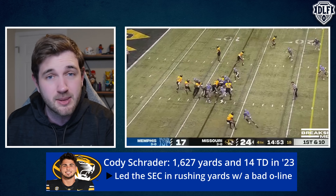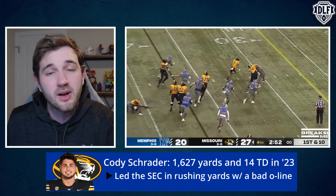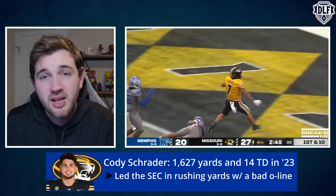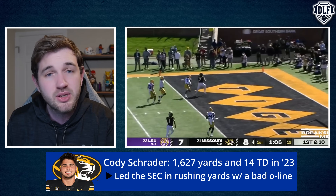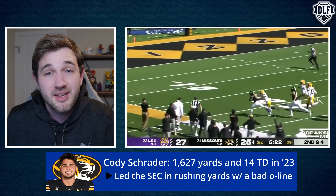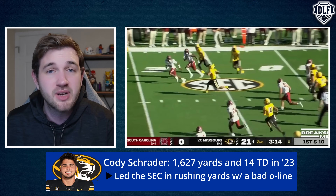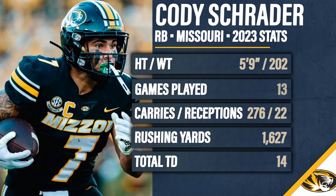Cody Schrader was used downfield very well as a pass catcher for Mizzou — he could get the check down or targets in the flat, but they also ran him on short routes into the midfield where he created space and got yards after the catch. His profile: originally a D2 player who absolutely tore it up, then walked on to Mizzou in what would be his junior season — his first in Division I. He went right to the SEC, and within a month had the lead running back job for the Tigers. He came back in his final collegiate campaign and led the SEC in rushing for the Missouri Tigers — doing so behind a bottom-tier SEC offensive line, which made his production against the most physically dominant defenders in the country really impressive.